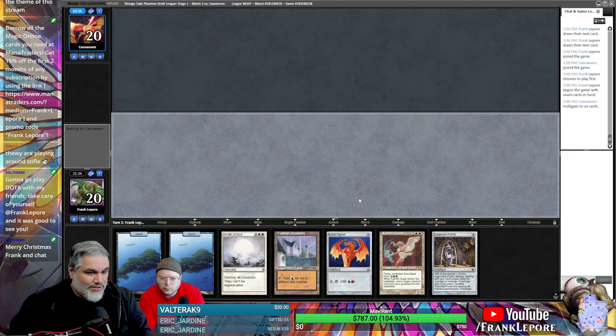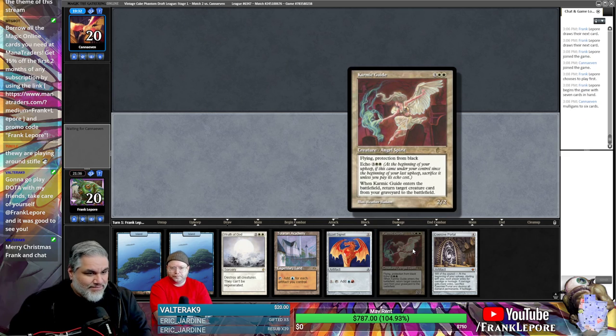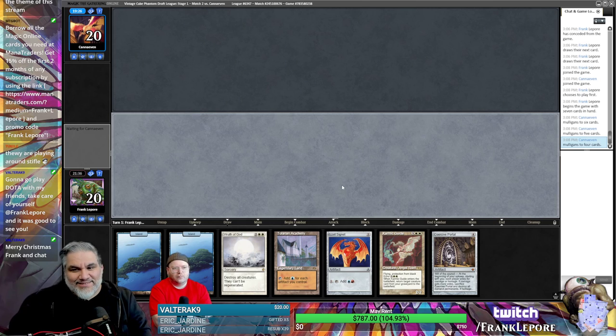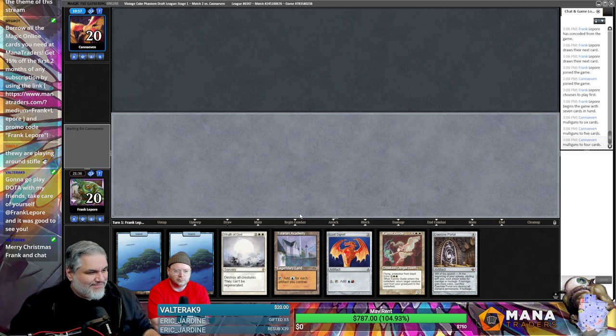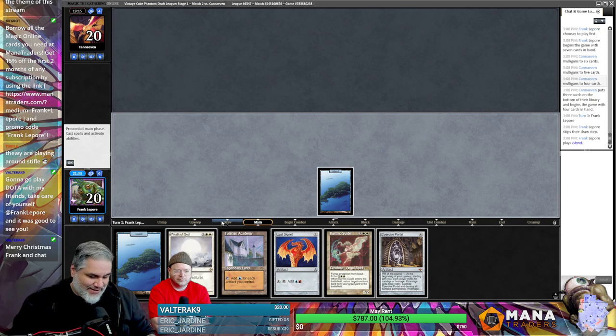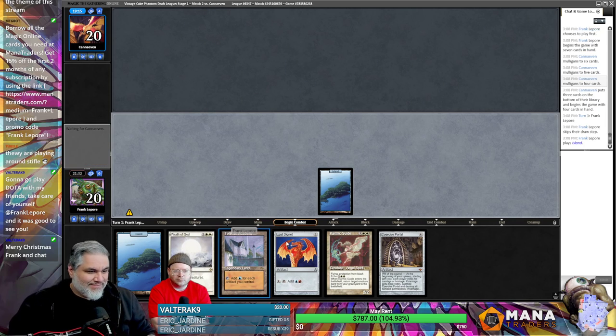I believe in our ability to hit white sources. It's just like a Reanimate with pro-black. They mulled to five, now they know what it's like. Mulled to four — we're probably just going to the next game. Four is usually people's limits where they're like, well, I don't even want to play anymore. Two scoops — give me that Raisin Bran.